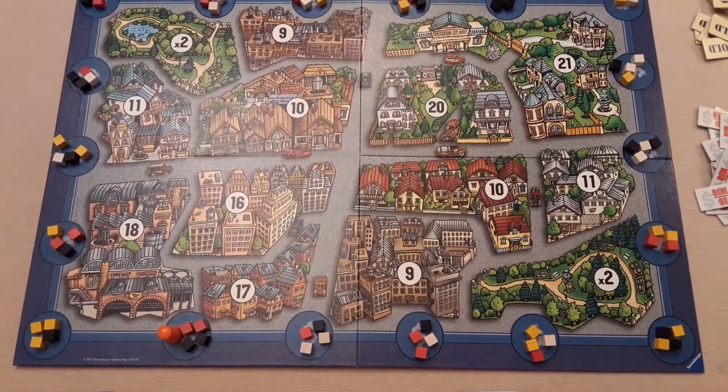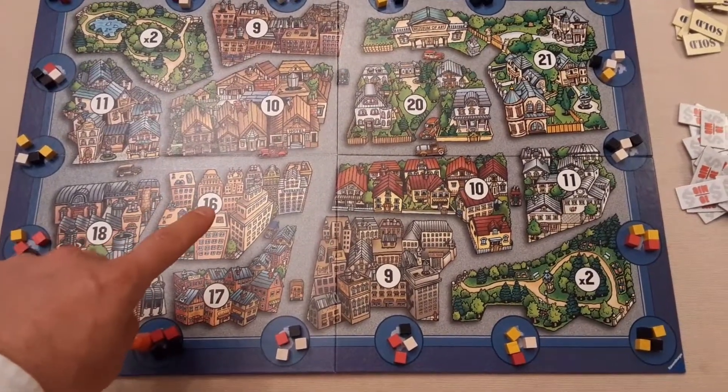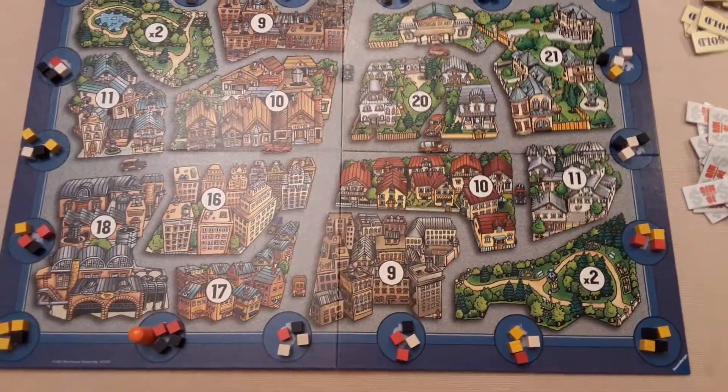You've got all these different properties — you can see the money you're going to be making if you have area control over one of these plots of land. You've got multipliers as well: if you control this and one of these, you're going to be multiplying — say this one by two — so it'd be 18 points.